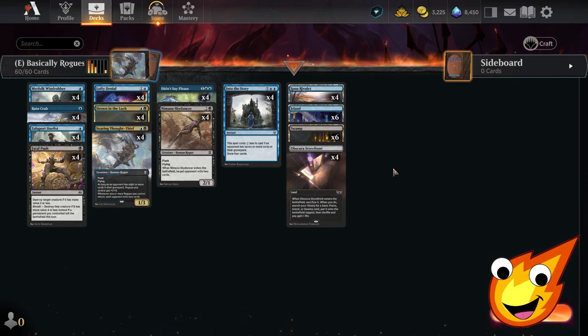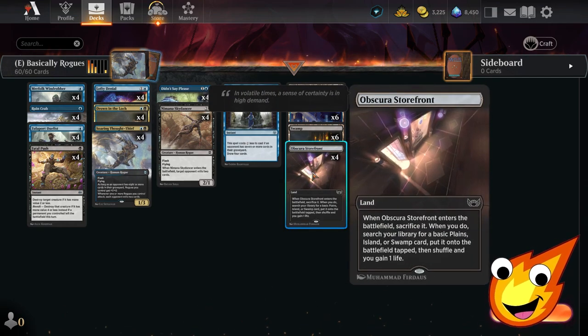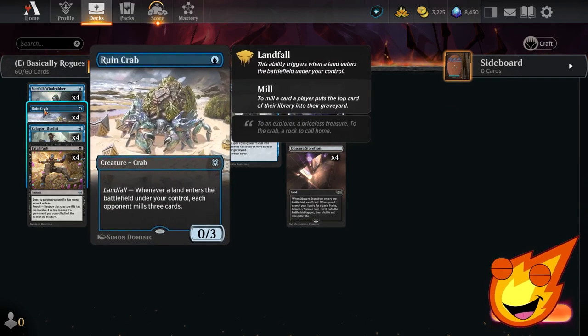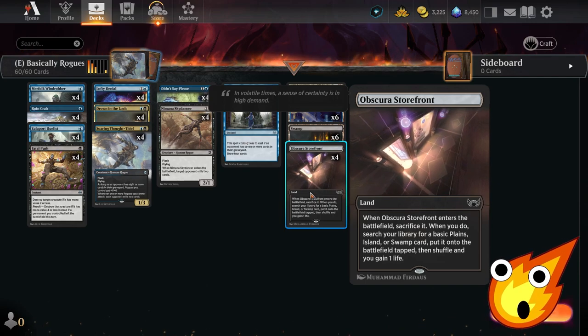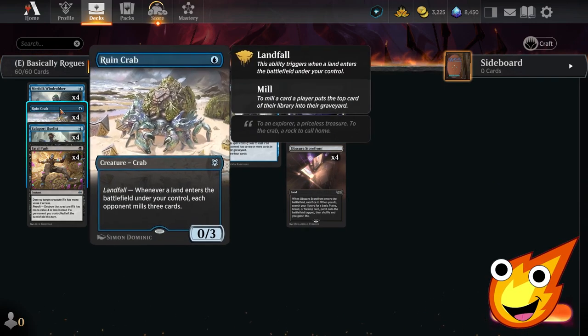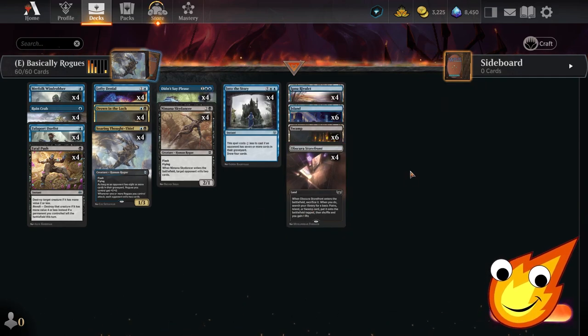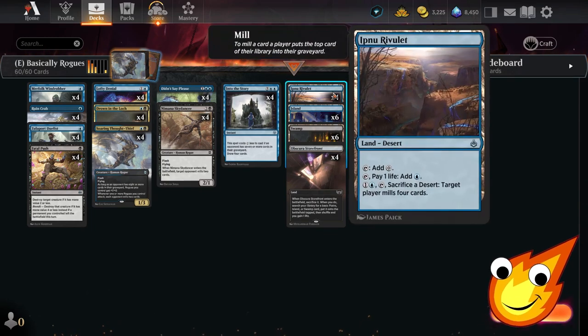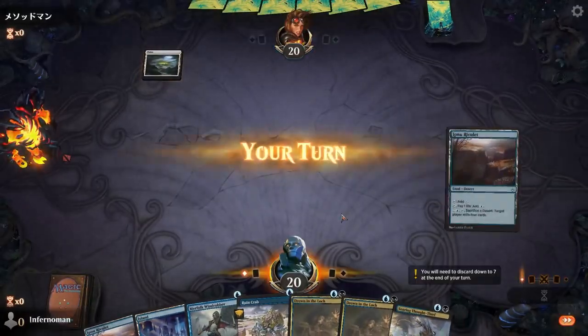To ensure our lands come in untapped, we want to minimize dual-tapped lands. The main exception is Obscura Storefront, which triggers Ruin Crab twice — it enters, then sacks itself to fetch a basic land, so Ruin Crab mills six cards for the price of one land play. Otherwise the land base is a straightforward split of six swamps and six islands. If we're close to milling out our opponent, Innistrad Rivulet is a great way to round out the package.